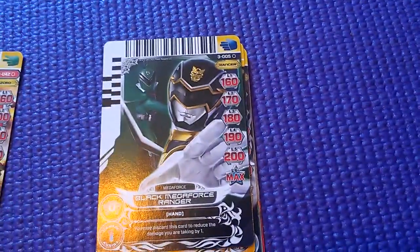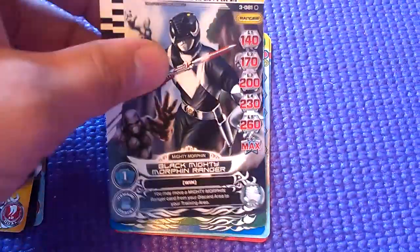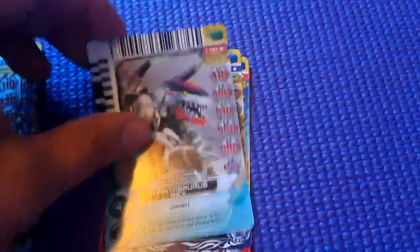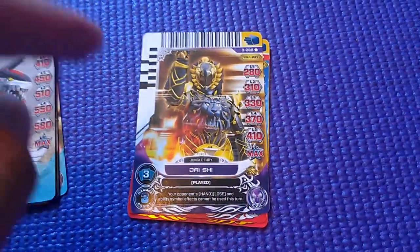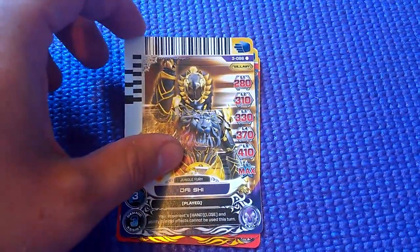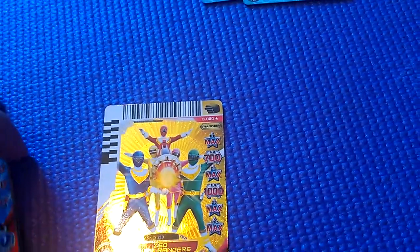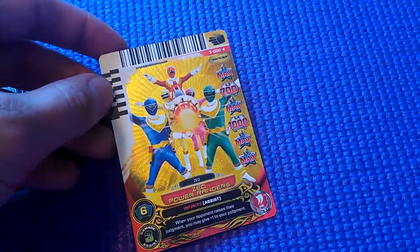Third pack. Tyrannosaurus — what's with these names? Black Megaforce, Yellow Zio, more from Black, Green, Blue Ninja, Quantasaurus Rex — holy crap, what's with the names? Daishi — that's cool. I'm actually watching this series of Power Rangers at the moment, so that's cool. Triassic Ranger — oh, I think it's a rare one. Zeo, yep, star filled in. Sweet. The rare ones always have more foil on them too — that's how you can tell. I like it.